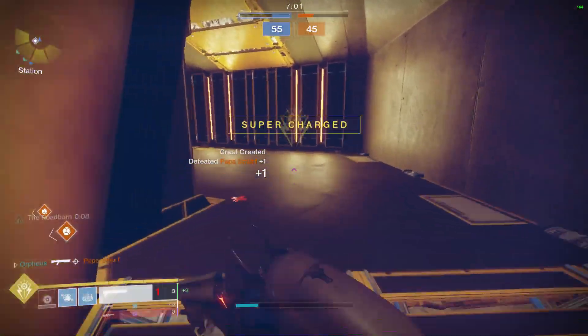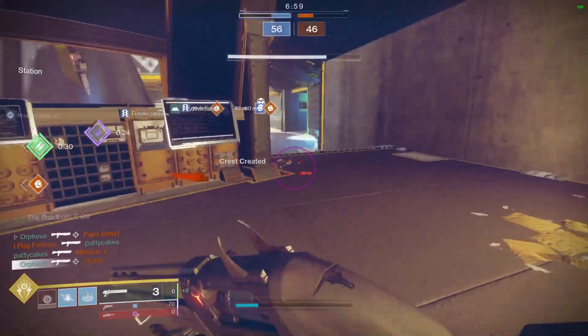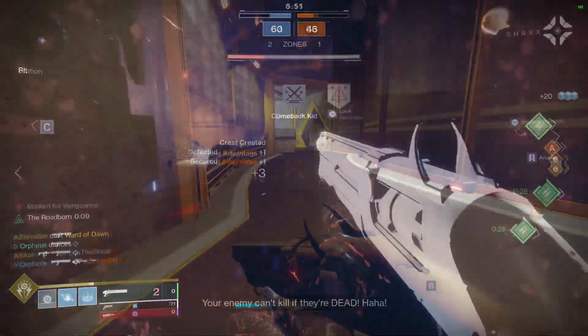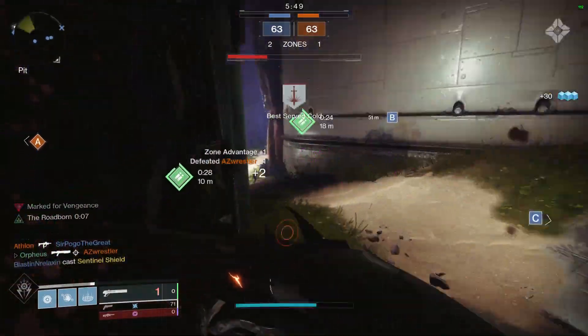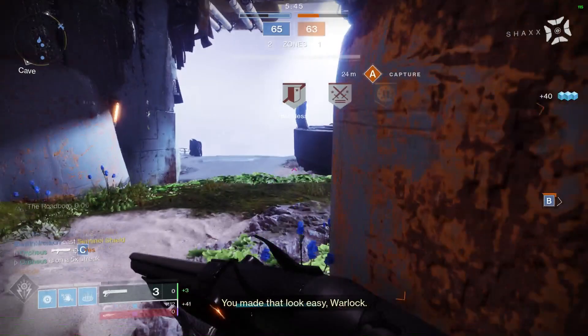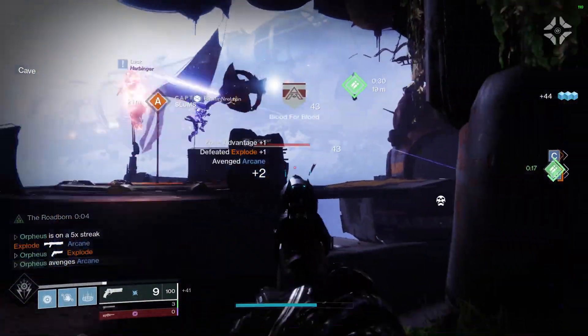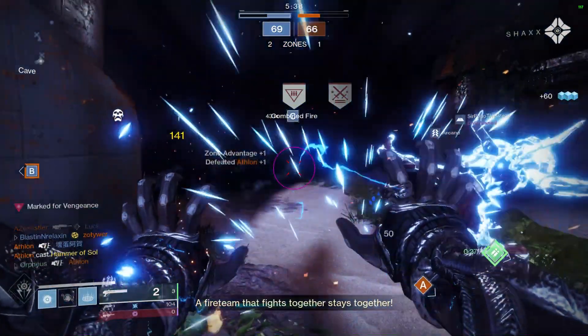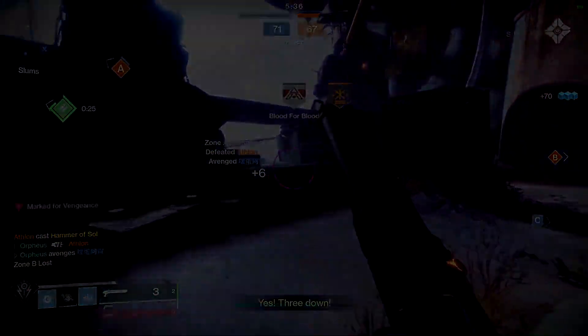I wanted to make a special note about Chaperone. I've used this weapon extensively over the past few months, and it's starting to feel like an extension of my hand, and I've noticed that it does things that other shotguns just can't. The range allows you to kill other shotgunners before they can get in range, and the Roadborne perk allows you to snipe people at some astonishing distances. Roadborne also allows you to headshot and melee supers, providing an effective way to counter them in close quarters.